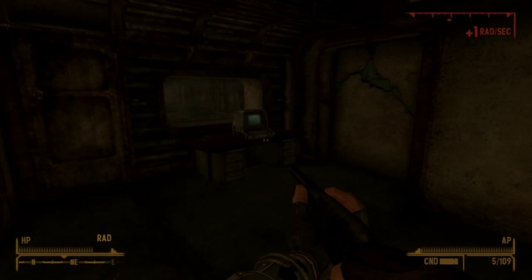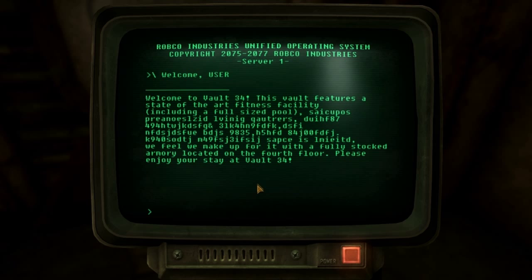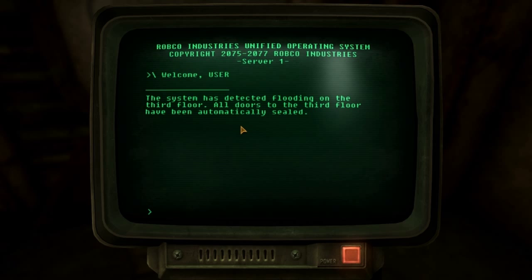In the terminal you can see the welcome message — it's kind of corrupted. There are living quarters, pools, and a really good armoury. Then it's going to tell you about the flooding in the reactor. Parts of the vault were flooded and the reactor was damaged, which was most likely the reason why everyone turned into ghouls.